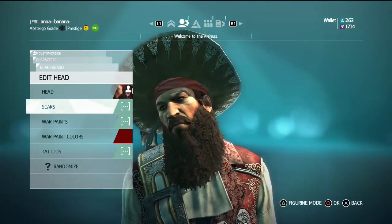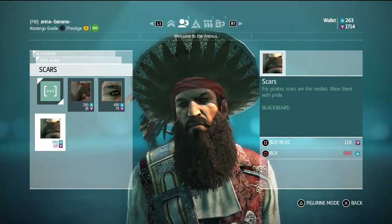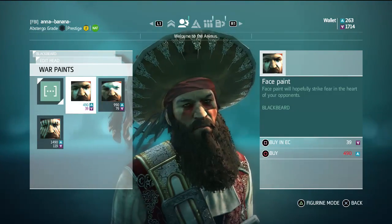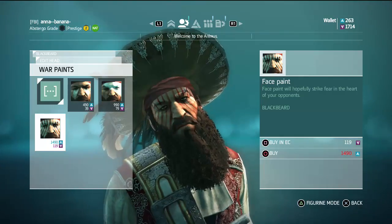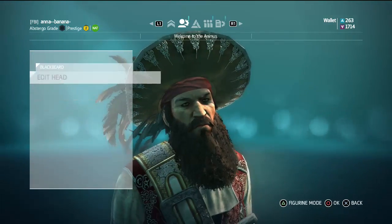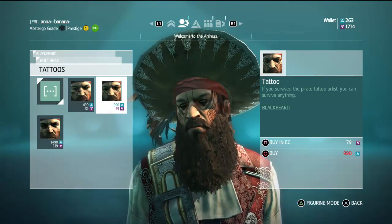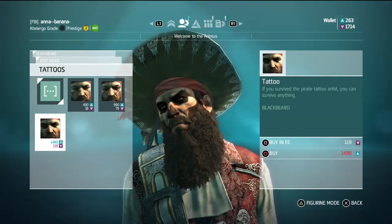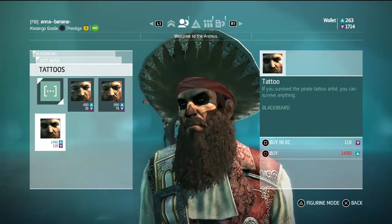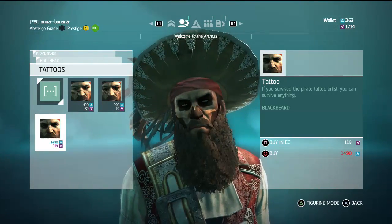Head — yeah, scars. The details are so minor. For war paints, I decided okay — his face is already ugly enough. Tattoos — let's probably keep his original face for a while. Yeah, that is serious — somebody who survived a pirate tattoo artist can survive anything, for sure.